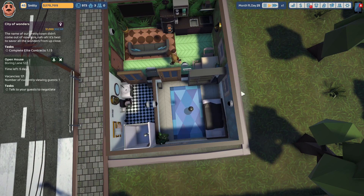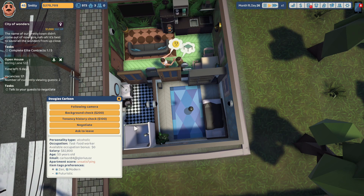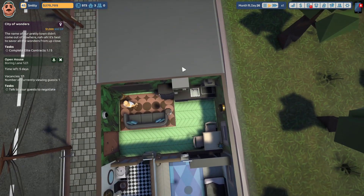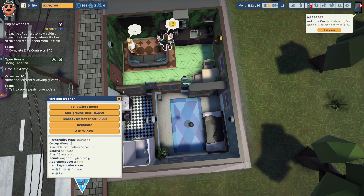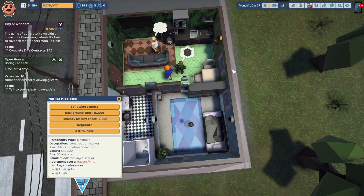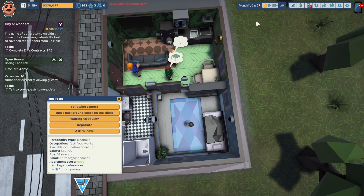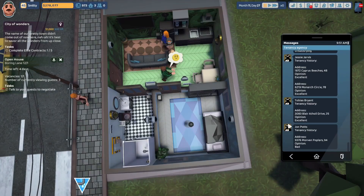We're renting the whole place — let's start the event. We have an individual coming into Boring Lane looking at the plant on the table — he thinks it's fine. Another individual comes in, looks at the table, doesn't like it — get out. We did a lot of work in here. We have several gentlemen coming in; John Potts loves the television and thinks the place is fine. A gentleman looking at the trash can thinks the place is fine as well. Antonia Curtis says she has a situation with a leaky pipe — water spraying out of control — and I'll send a pro. Harrison Wagner thinks the place is fine. Matilda Middleton hates the table. John Potts has no criminal record and no debt, and thinks the place is good — but his tenancy check is bad, so he's gotta leave. Sorry, but you've got to get out.